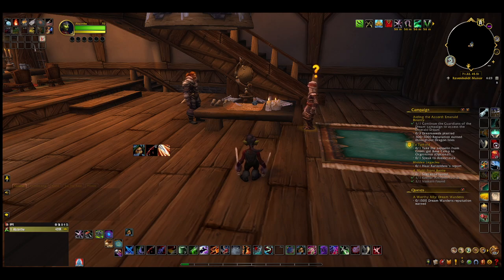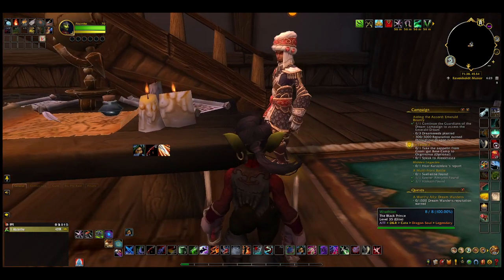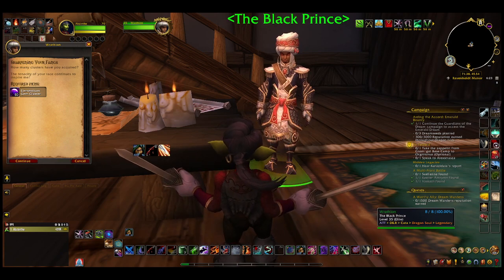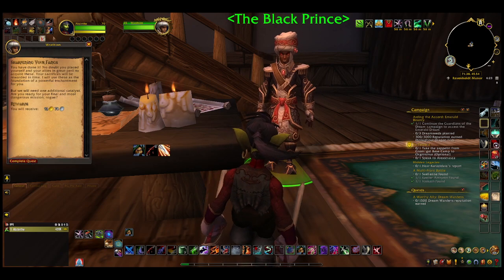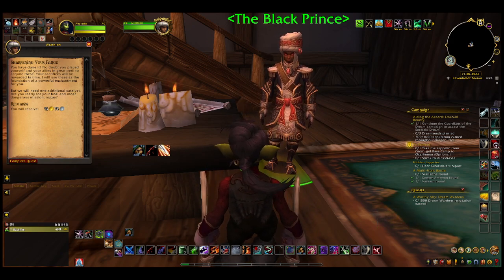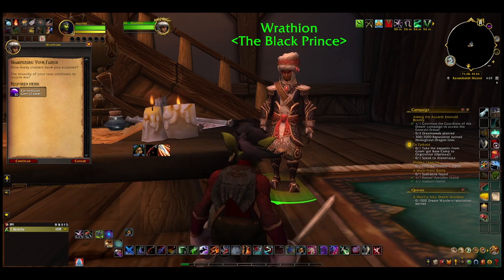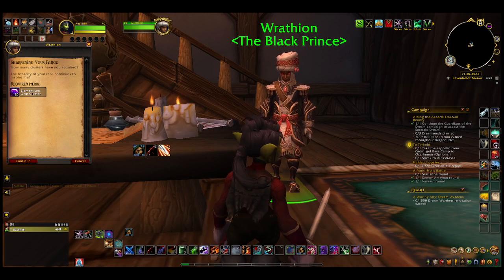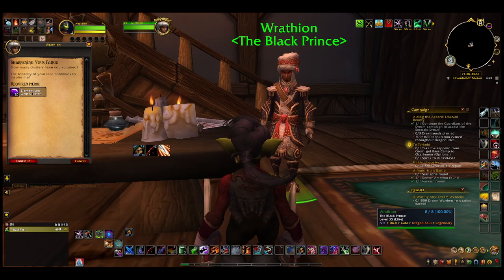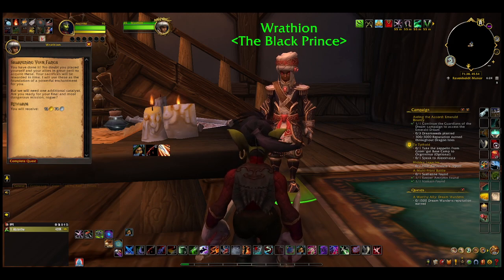We're about to hand in these gems to the creepy dragon kid — otherwise known as Wrathion. Sorry for walking my character on the table. "A new era is beginning. I must remain hidden so that I remain free. I do not share my father's madness. How many clusters have you acquired? The tenacity of your race continues to impress me." I only needed 60, but I overdid it — I got 66. "I believe an individual can have an enormous impact on the world. Sharpening your fangs — you have done it."